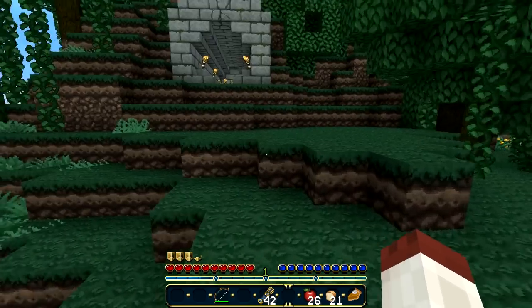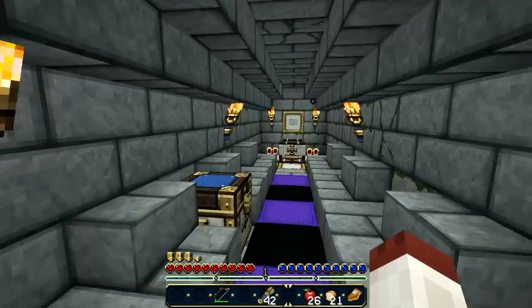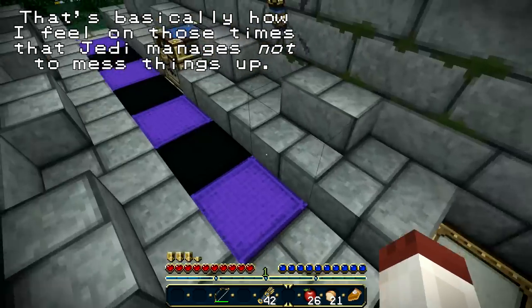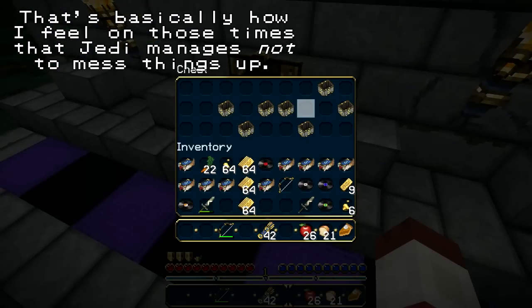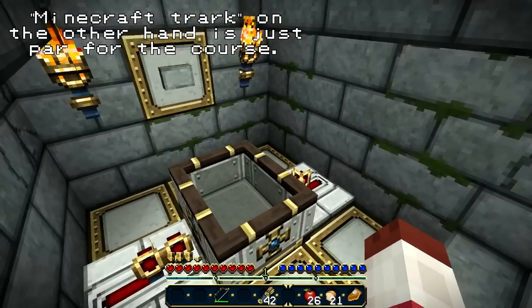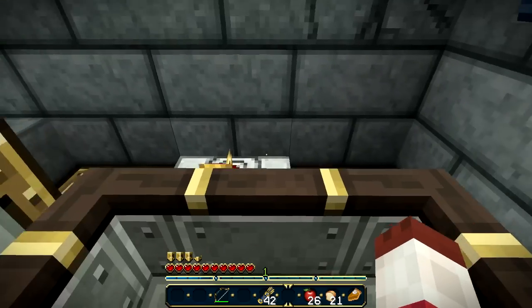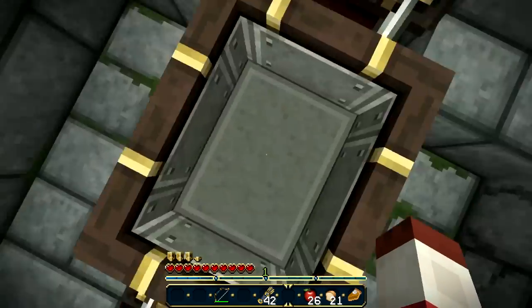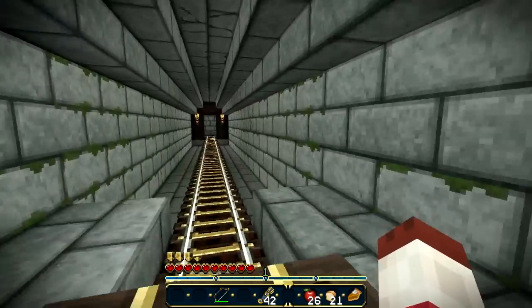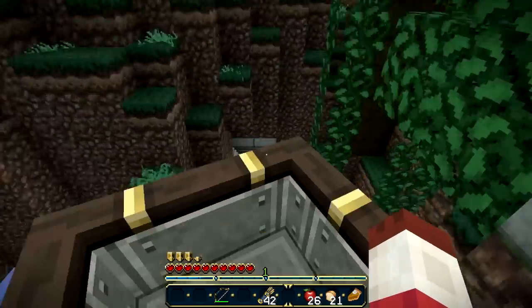That looks like an entrance of sorts. I am probably more surprised than I should be by a lot of these. So, there's a minecart, and there's a bunch more minecarts — I guess we sit in the minecart and hit the switch. Let's see what happens. Oh wow, it pushes the track into place! Oh, there's a lot of thought gone into this. I like this.